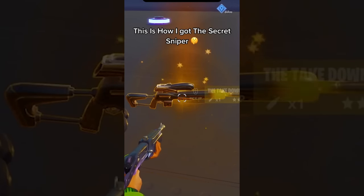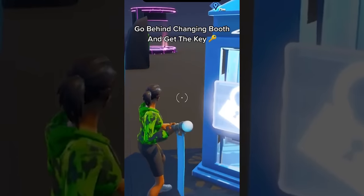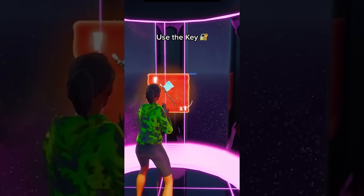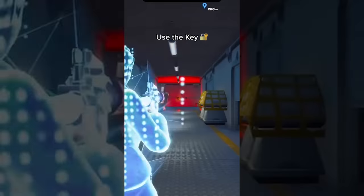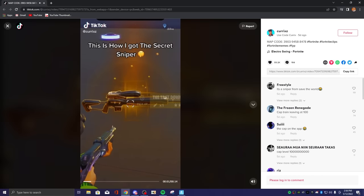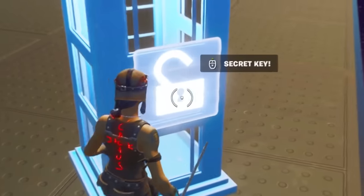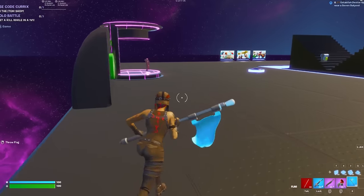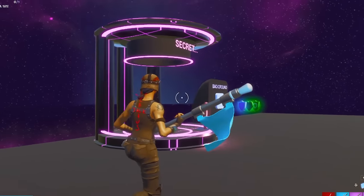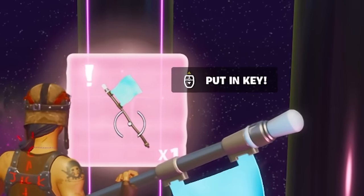This is how I got this secret sniper: go behind the changing booth and get the key, use the key. Map code 3903945. All right, we gotta try this. So we just loaded into the map and we're gonna go over here and grab this secret key, then we take this key and bring it over to this little — I don't even know what this is.